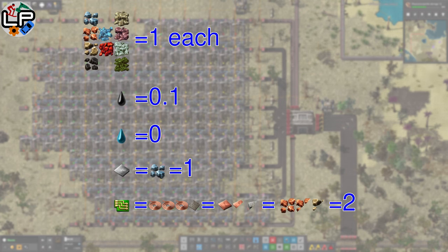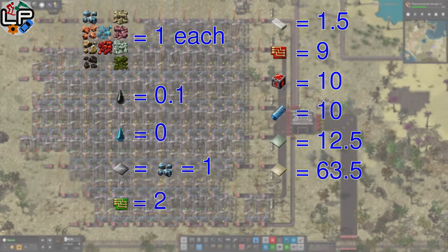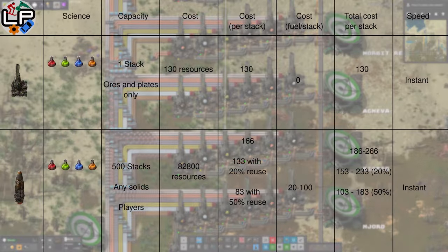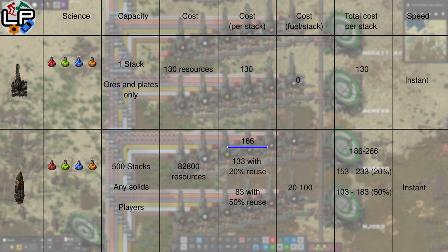Iron plates cost 1 iron ore, ignoring productivity bonuses, so they have a cost of 1. Green circuits cost 3 copper cables and 1 stone tablet, or 1.5 copper and 0.5 stone, giving a total cost of 2. Following this logic, vulcanite blocks and cryonite rods cost about 10, beryllium plates are 12.5, and iridium plate just over 60. Using this method, a delivery cannon capsule costs 130 resources, and a rocket costs 82,800, which comes to 166 per stack.